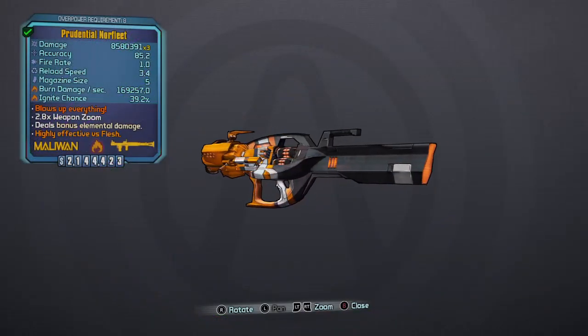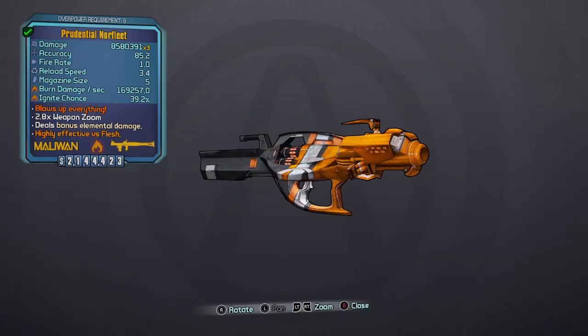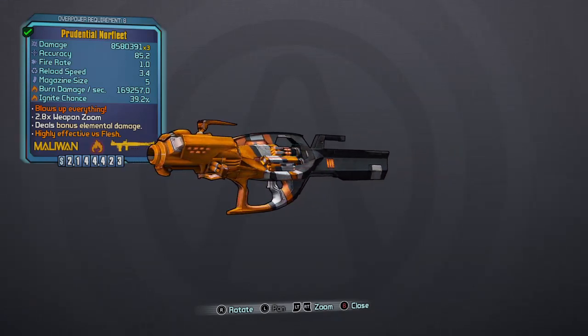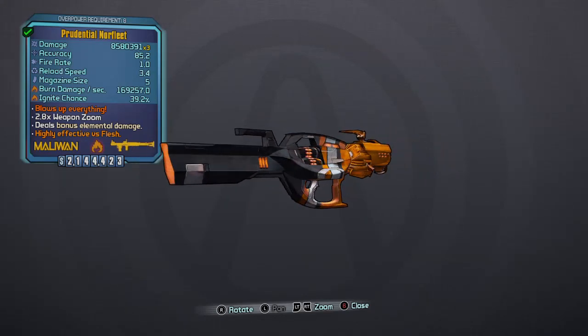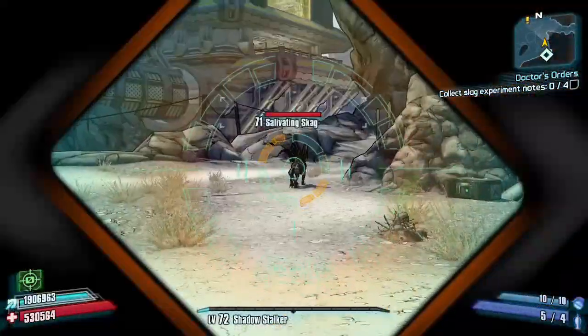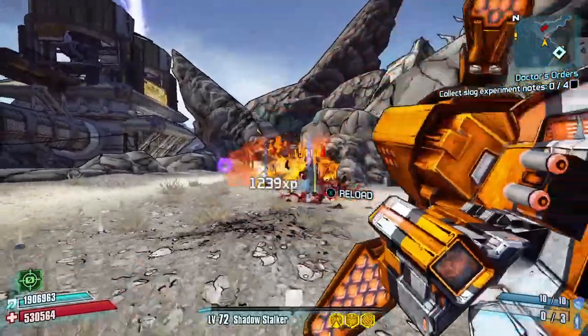The Norfleet — this is the only launcher that made the list, and once you have it you really aren't going to need another one. Pair this launcher with a Sham Shield and the game basically goes into god mode. This weapon is the ultimate weapon for Fight for Your Life; the splash damage alone will take down nearly anything, with the exception of maybe badasses or overleveled enemies.